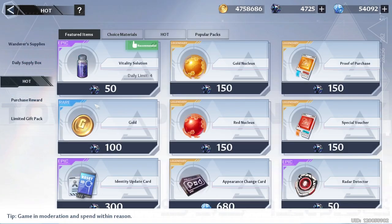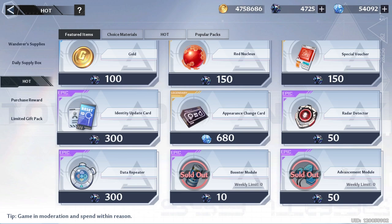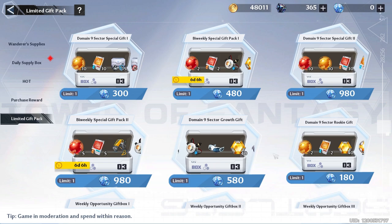For daily buys, go to shop hot and buy your vitality solutions. I already have good gear so I'll pass, but if you do buy vitality solutions, I recommend no more than two a day — after that it's not worth it. Make sure you get your advanced modules and booster modules for the week.